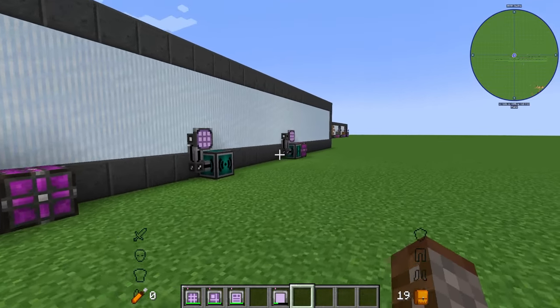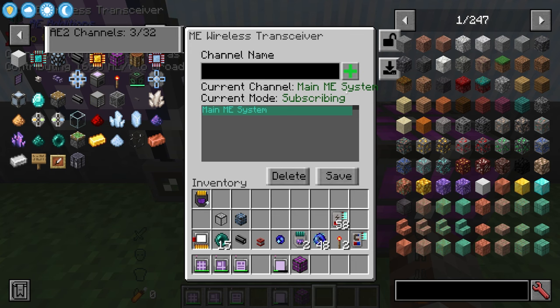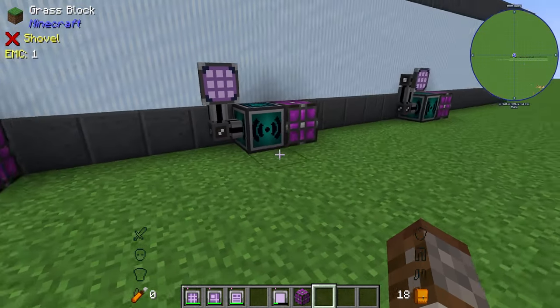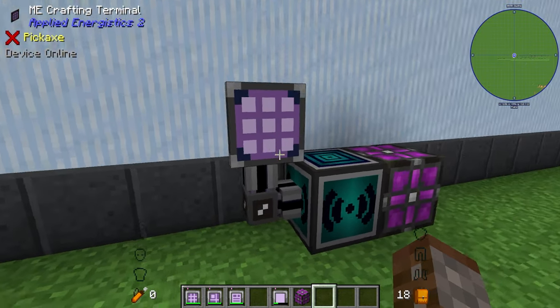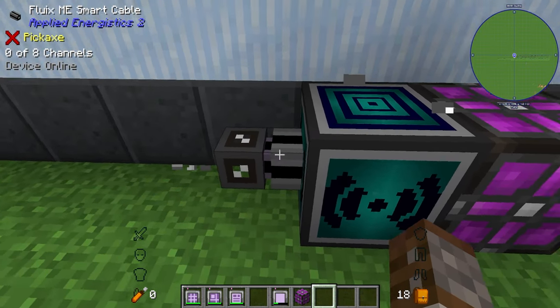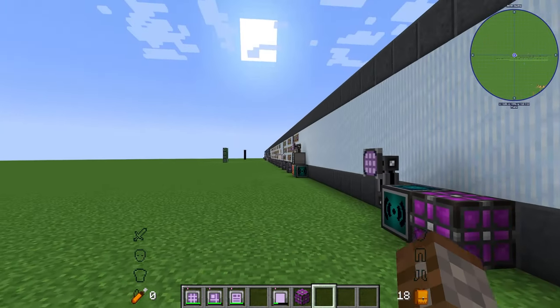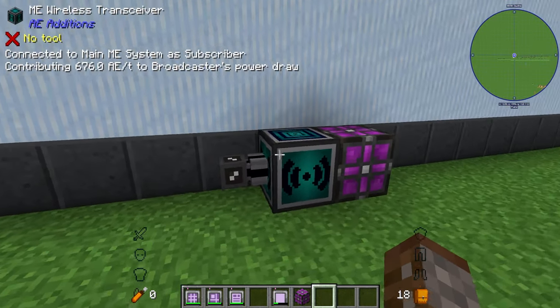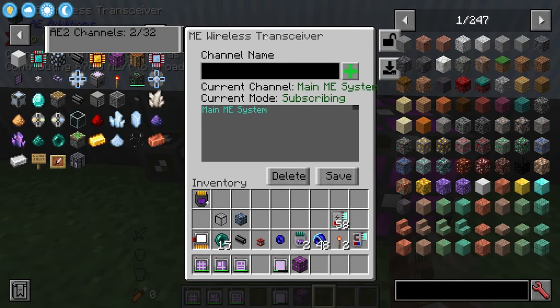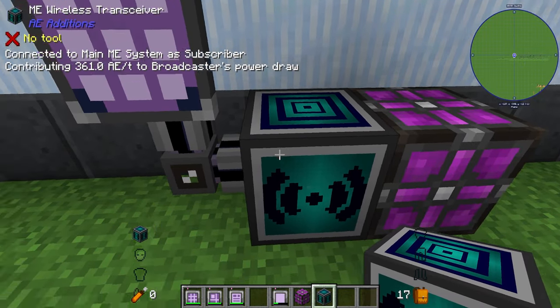The transceiver can only send 32 channels through the system, similar to the quantum bridge. Multiple subscriber blocks on different parts of your network can all subscribe to the same broadcast. The blocks themselves don't take up a channel — only the things connected to them do. You can get around the 32-channel limit using P2P tunnels. The transceiver appears to work anywhere in the world as long as the area is chunk loaded.